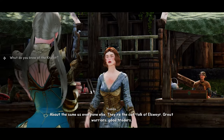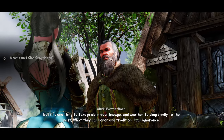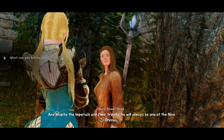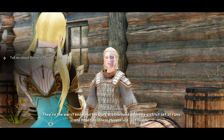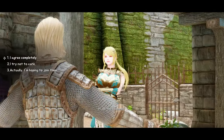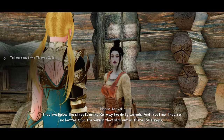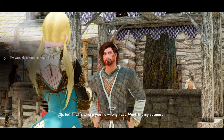For example, a friendly NPC will use more open and expressive gestures, while an intellectual NPC will use more subtle and thoughtful gestures. The mod also adds conditional animations such as wiping brow or scratching head depending on the situation. It also has special gesture sets for some popular custom followers, such as Inigo and Lucian — their interactions with each other and with the player will look more dramatic and natural. The mod is compatible with other animation mods that use DAR, and you can customize gesture sets by editing the conditions in the DAR folders.